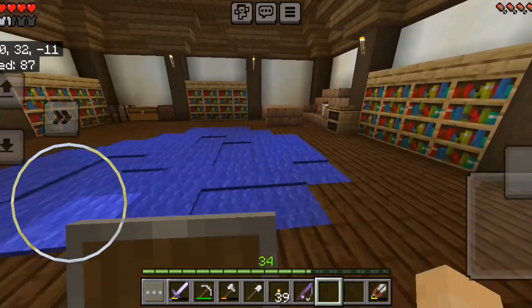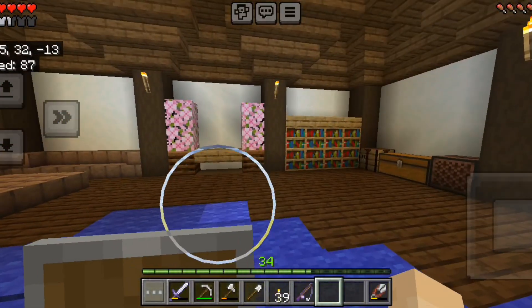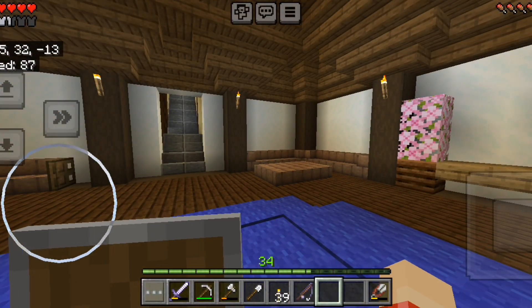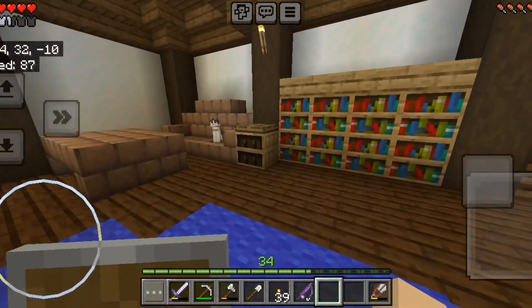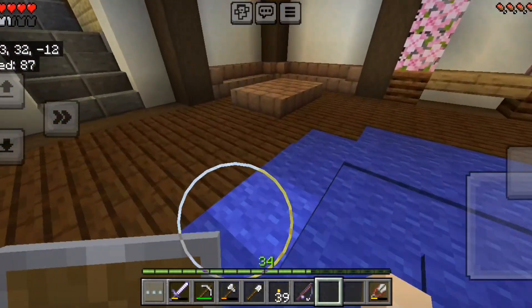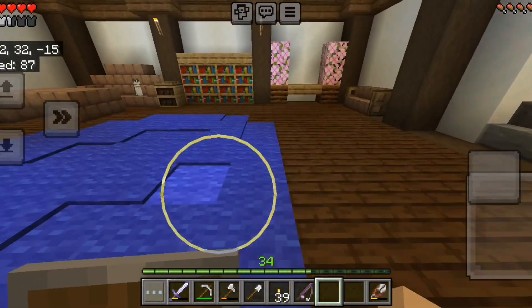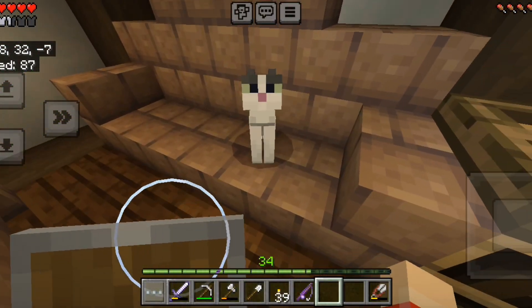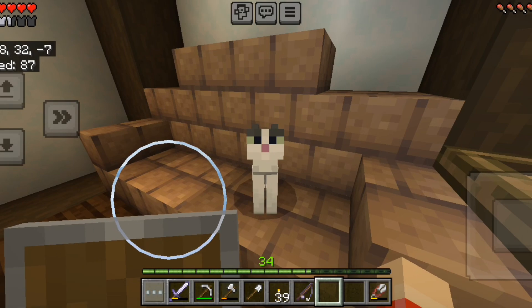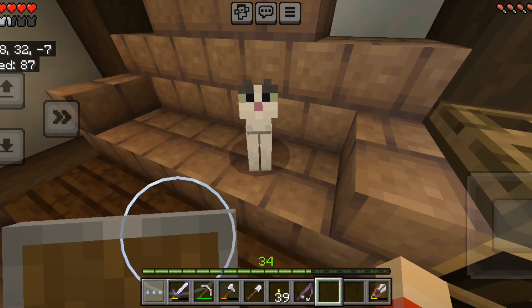I wanted to show you an update of this lovely little office area where we can have people hang out, just chill, and do theories. We could sit here by the couches or sit here by this awesome sofa. And I found a kitten version of Jelly — a second Jelly — in a trading hall.